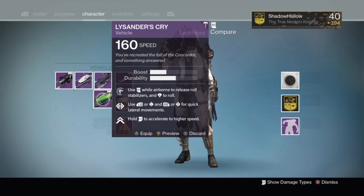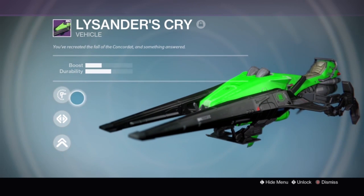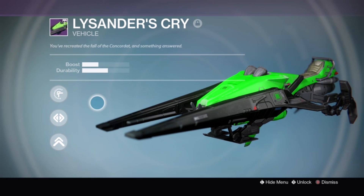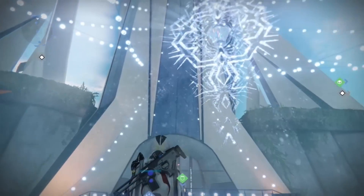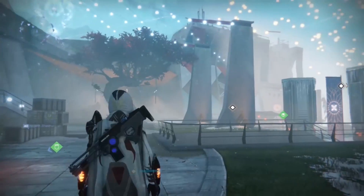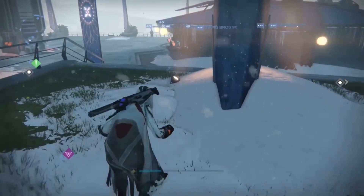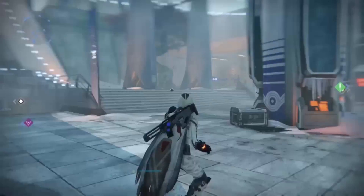That's how you open up that hidden box and get a shiny new sparrow to ride around. If you look at the sparrow, the green fist symbol is actually on it, which is a really neat detail. That brings me to the end of this video — if you liked it, the like would be super supportive. Be sure to subscribe for more videos and hit the notification button so you get notified whenever I post. That's all for me, Shadow Hollow signing out — I'll see you guys later.